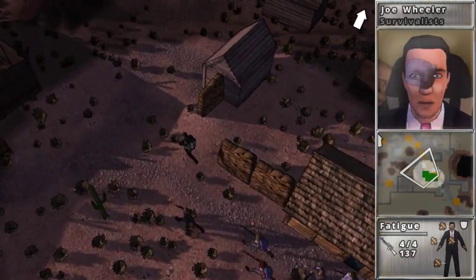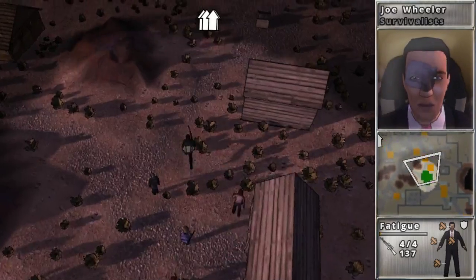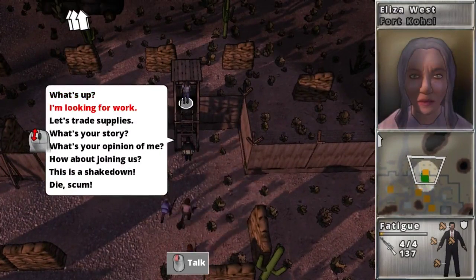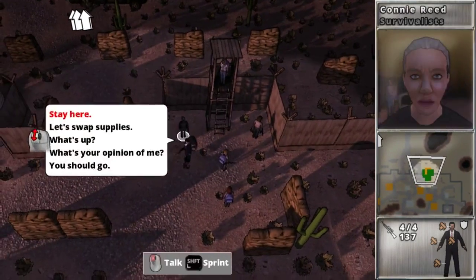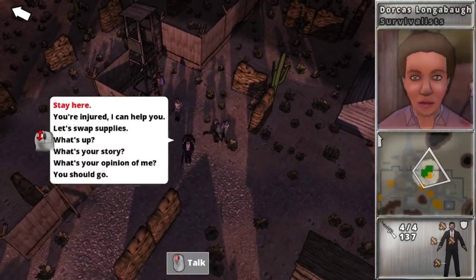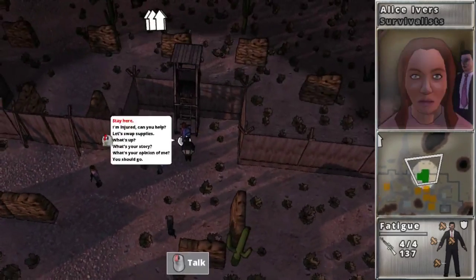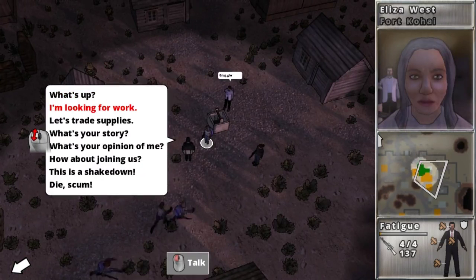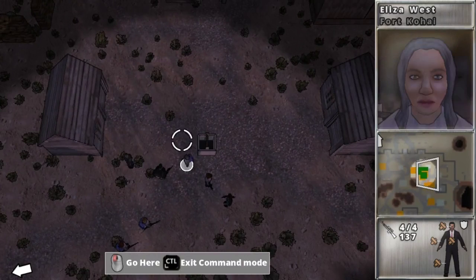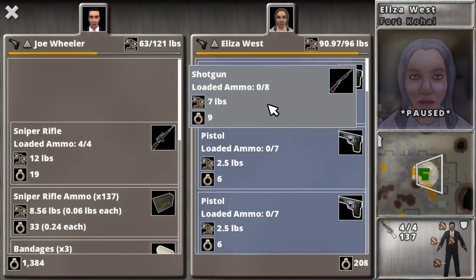I just think this is funny — Joe got hit in the head, so he got a bandage, and it actually shows the bandage on his face in the portrait. Also, if you notice, you can see people walking around behind him, and you can see the buildings and the walls behind him. It seems like there's a lot of detail going into that little character screen — like this person walking away behind Eliza. It's strangely a lot of detail in that little screen.